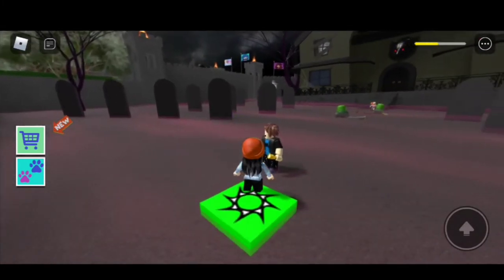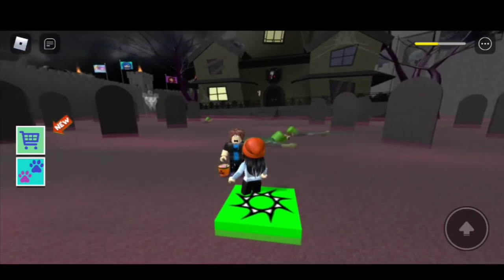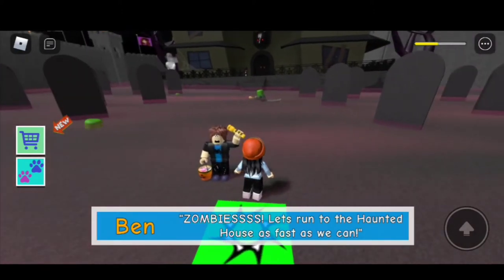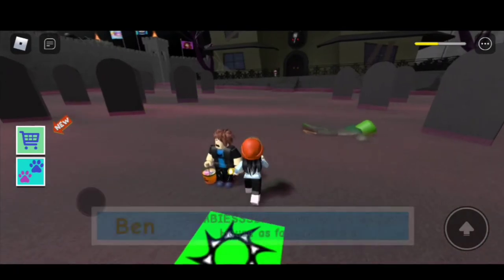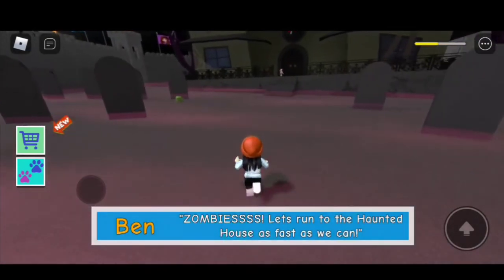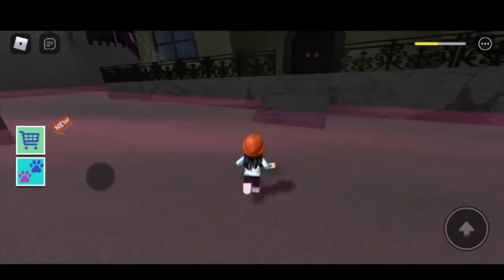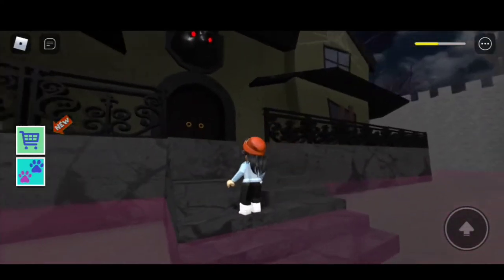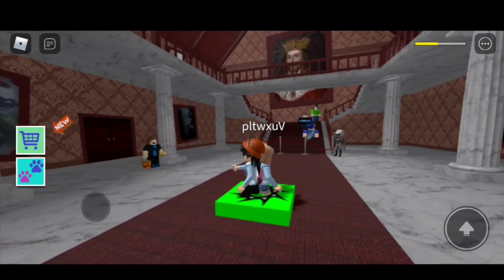Ben says, Zombies! Let's run to the haunted house as fast as we can. Ahead of me I can see heaps of tombstones and there are zombies moving around the floor. I have to get past these zombies. Yes! We made it! This is the haunted house — let's enter. We're at our fourth checkpoint.